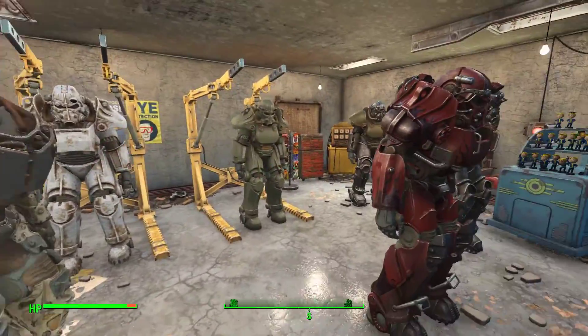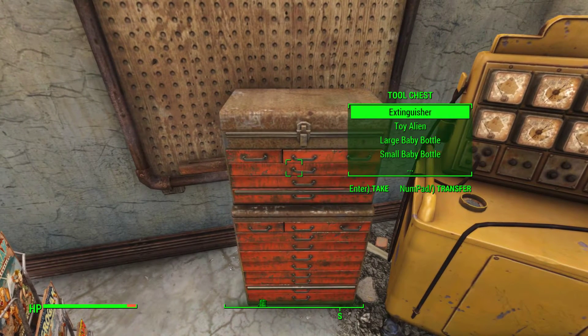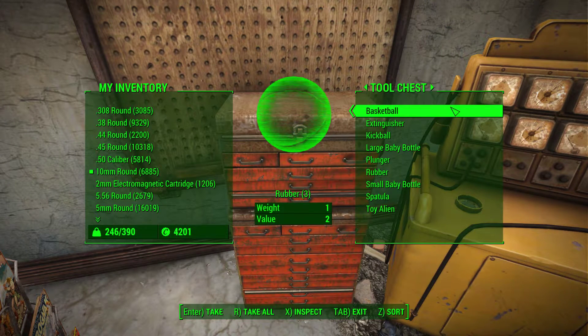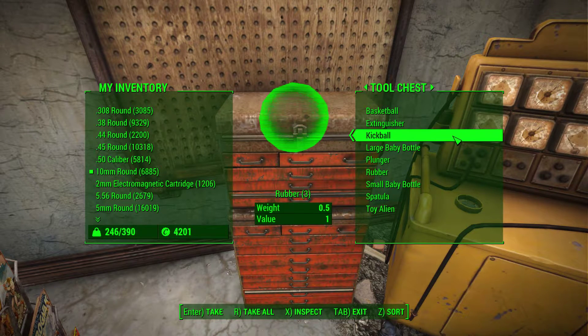Let's go ahead and take a look at the individual items that can grant you rubber in the Commonwealth Wasteland. We'll go to our handy go-to tool chest in the Treasures of the Lost World series. Starting with a basketball — worth three rubber. The extinguisher is worth two rubber, four steel, and two asbestos. The kickball is worth three rubber.